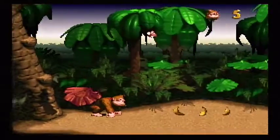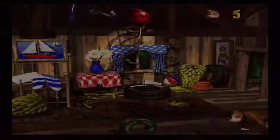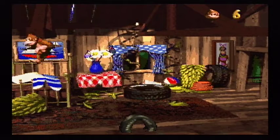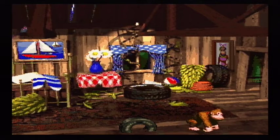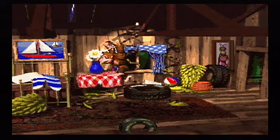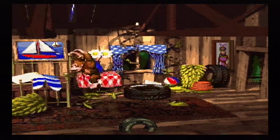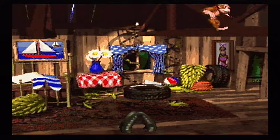I didn't actually mean to go in there quite yet, but this is the story of the game. Donkey Kong's banana horde was taken, and we gotta go get it back. We just went back in our house. We got a life, because that's what those red balloons are. Got a picture of Candy Kong back there — we'll see her later. There is a fish swimming in that picture somehow. Maybe that's not a picture; maybe that's a window. Looks like one of those weird Harry Potter pictures.